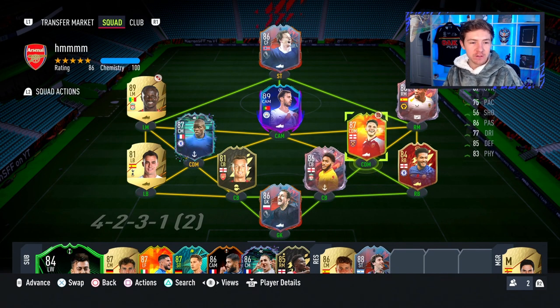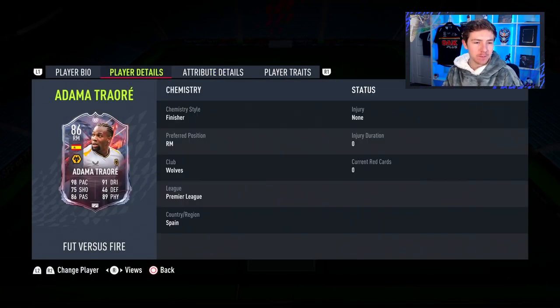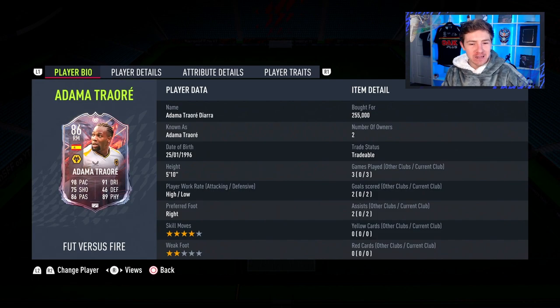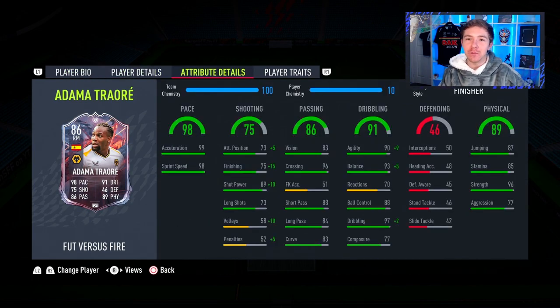Games are done, and Declan Rice throughout all the games today has been class — really happy with that. Adama ends with three appearances, two goals, and two assists — not a terrible return by any means. He definitely could have had more assists; his deliveries were very, very nice indeed, and on another day he would have picked up more direct assists.